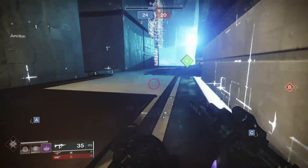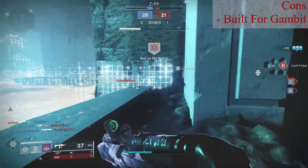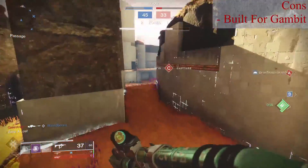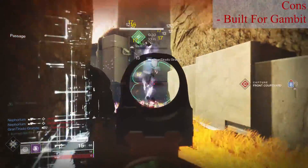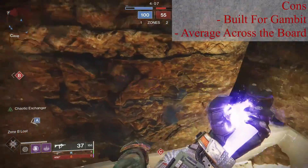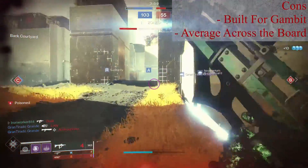Let me start things off by saying that Exit Strategy is a Gambit ritual weapon, and it is really built for Gambit. And while some weapons like Recluse or Mountaintop have transitioned very well out of their designated lane, Exit Strategy just does not fall into that category. You can tell just by looking at the perks that this gun was designed for you to be right in the middle of packs of ads at all times. The usefulness of Underdog, Threat Detector, and Surrounded in PvP is debatable. And even though I am generally successful with this gun, it's overwhelmingly average in almost every respect. There's really nothing that Exit Strategy can do in the Crucible that another adaptive frame submachine gun couldn't do as well, if not better.